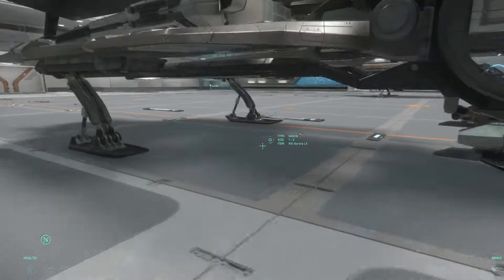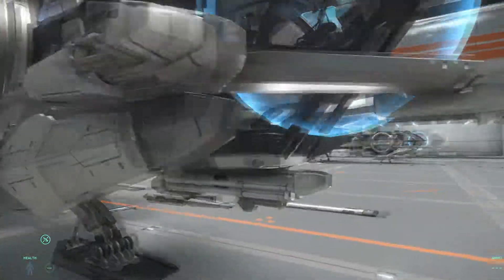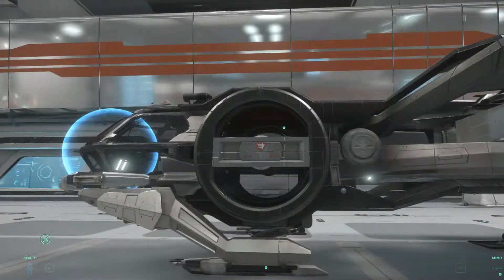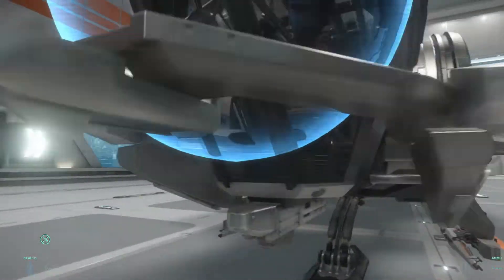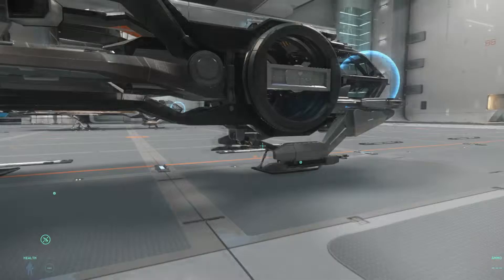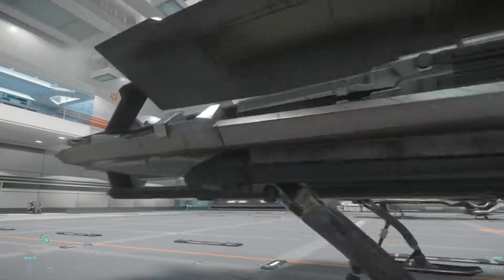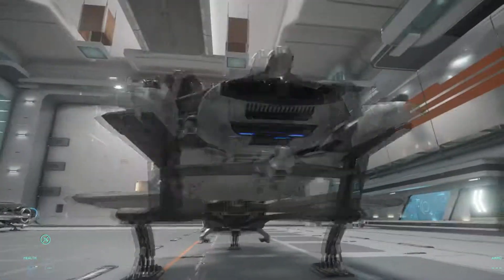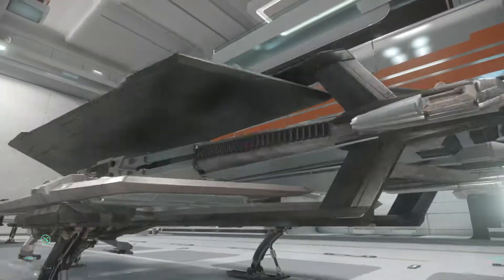This one is the LX, which I believe is built more towards exploration. If you look at it, it's just a slightly different paint scheme, same size, one weapon on the front, same pod at the back. I believe this is the exploration one because the pod is longer to accommodate for fuel.